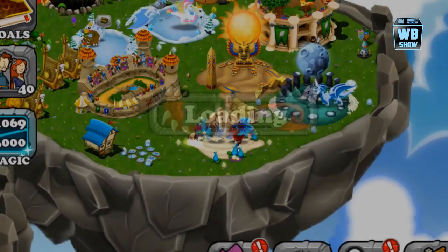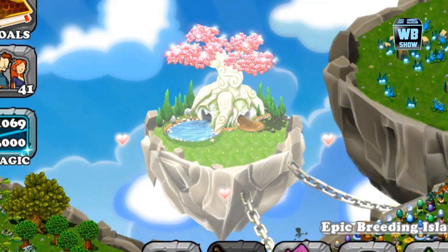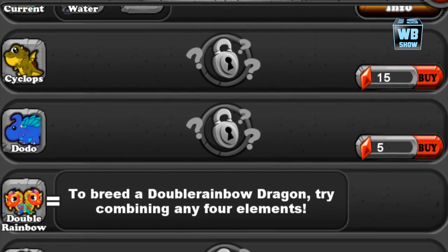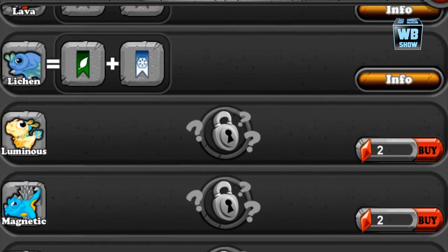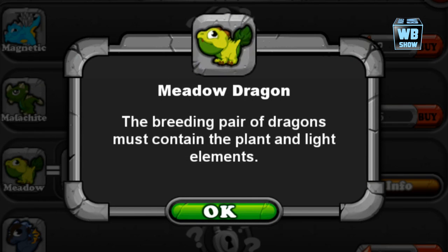This dragon is an element of light and plant. There's not much to say — light and plant is light and plant. Some players might think there's some hidden combination but there isn't. Let's look for this light and plant combination. It's right here — as you can see, light and plant will give you this dragon.